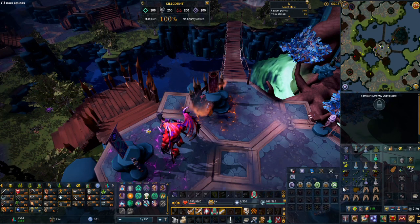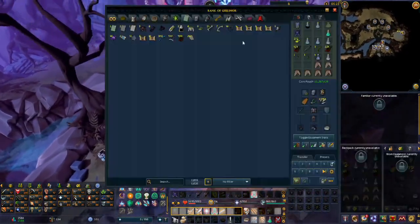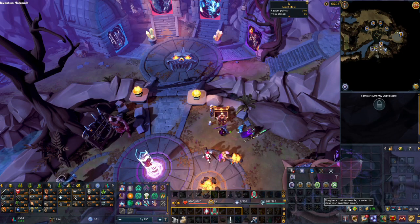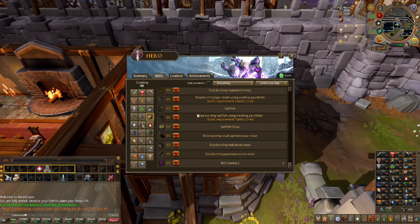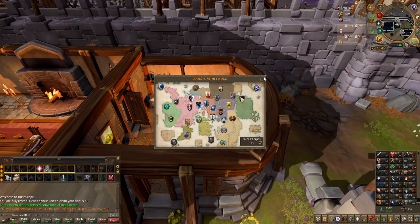Now it's time for the next part of this grind — I need to prepare a lot of food. From a previous episode I did a whole bunch of fishing, so I am going to start by cooking all of my sharks and rocktail, because that should get me to 99 cooking. And then with 99 cooking I can cook 6,000 sailfish. I am currently at 98 cooking, and I will be back with all the food that I cook.